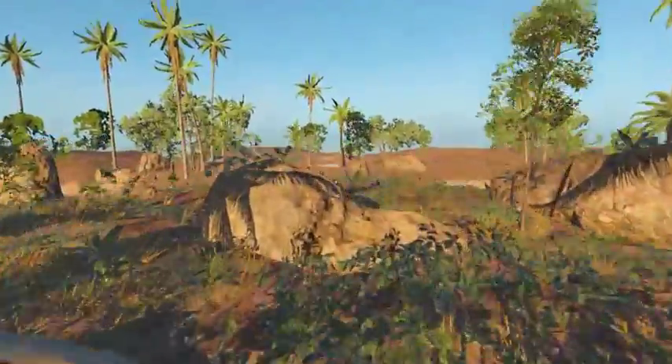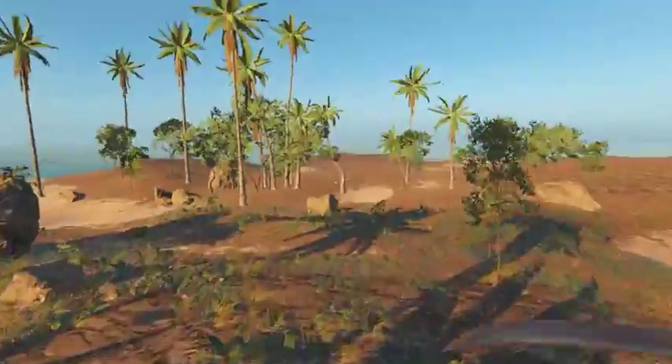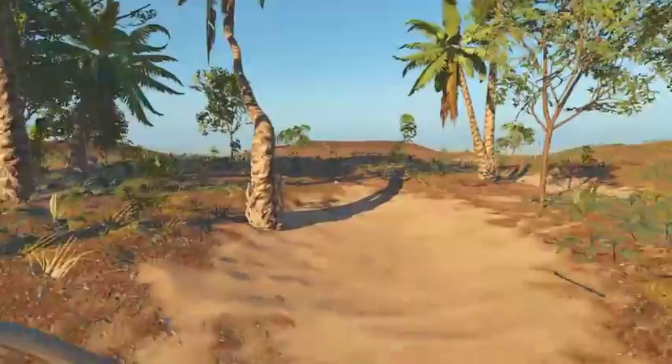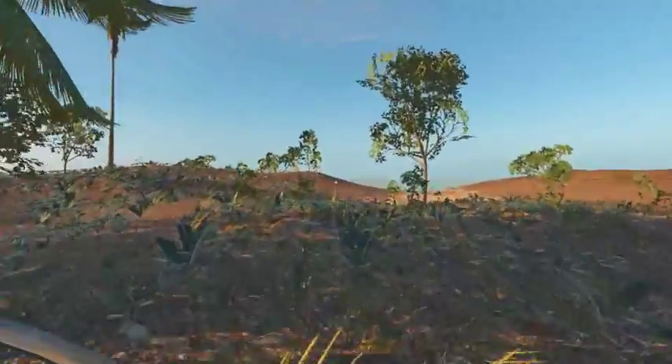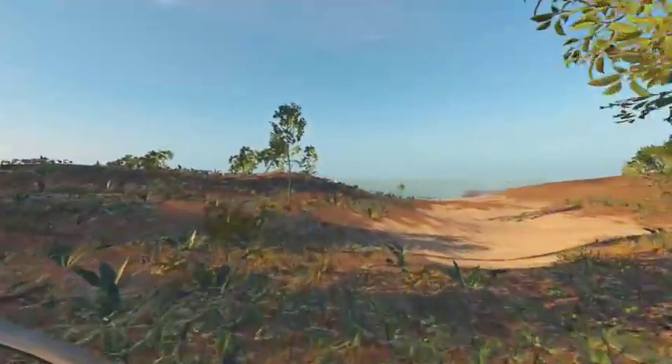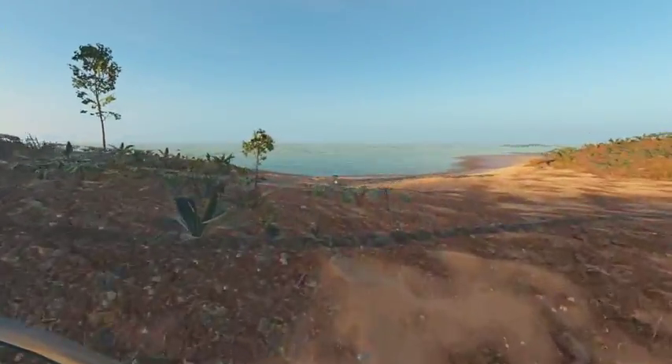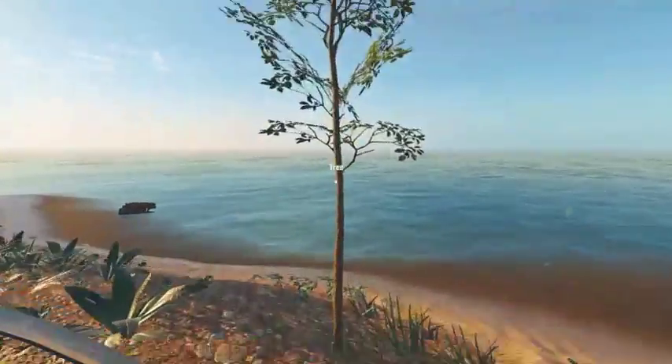Look at all this island we have over here. Look at all this space — we could build a gigantic base here. How cool would that be? Oh my god, we are doing it! Big-ass base, son. Look at the size — these island sizes are just ridiculous. I wish I could chop down stuff like that to make it more cosmetically beautiful.